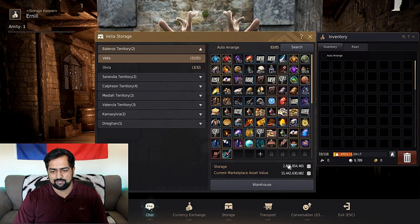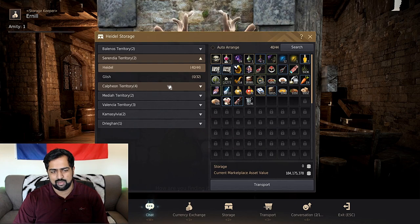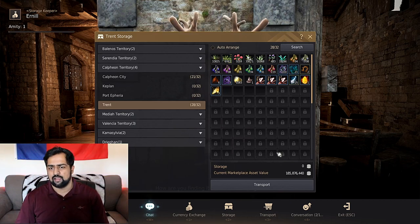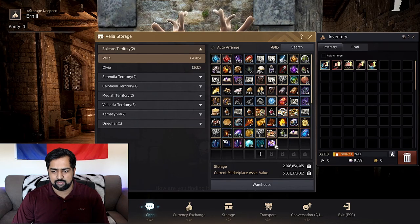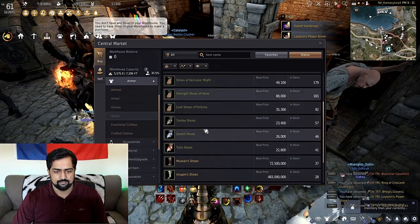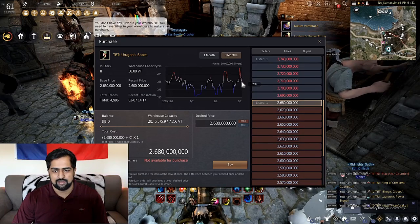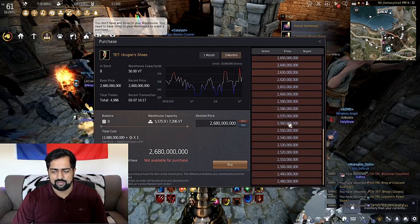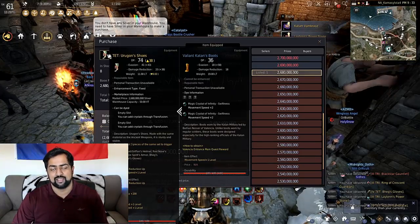We have about 15.4 billion in worth in this storage. In Heidel there's a little bit — 184 mil. Calpheon's about 40 mil plus 185, and also in my marketplace that's another 300-400 mil, so overall over 16 billion in worth. The next purchase will most likely be Tet Urgons. It's been fluctuating quite a bit, so I'm going to try to get in at that 2.4 mark. If it drops down again, great — if not, I'll just pay the extra 100 mil because it's going to be a pretty big upgrade: 38 DP and a lot of damage reduction. So I really need it.